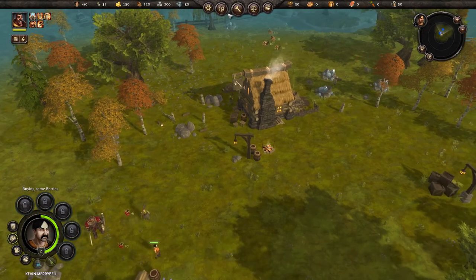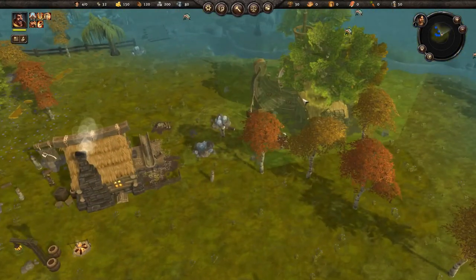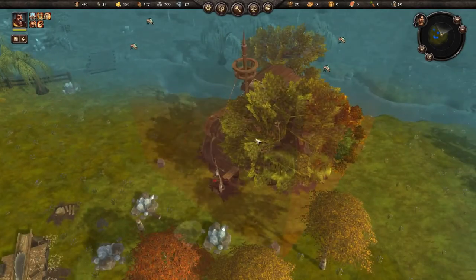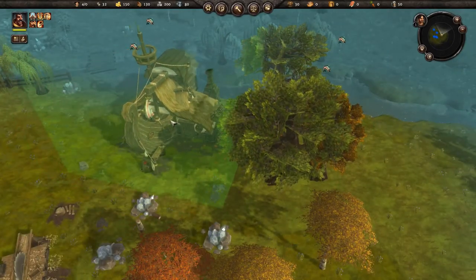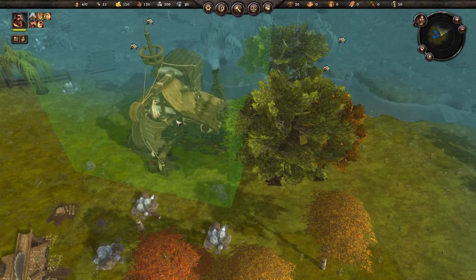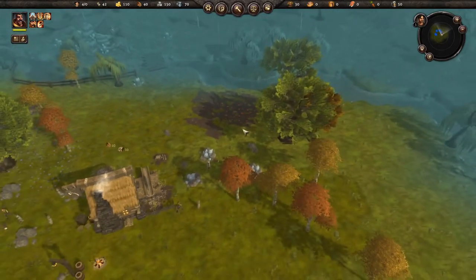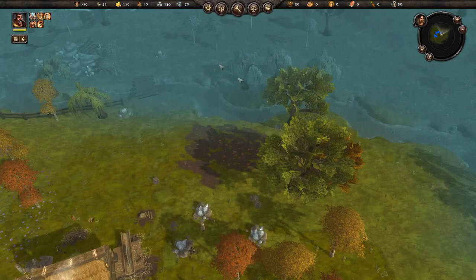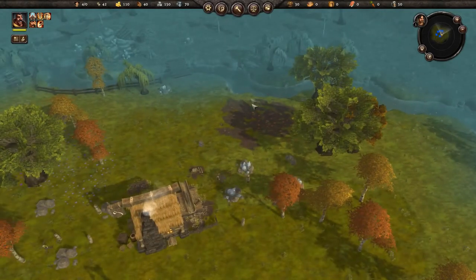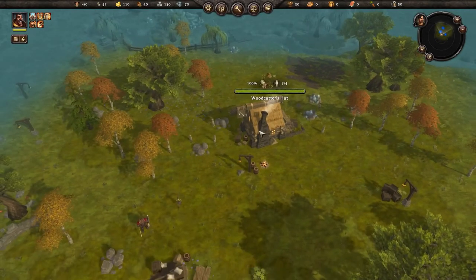We have enough wood to build our fishery now. You can see the little fish icons popping up showing how many fish this is going to be able to get. There are also other icons - it's cool because it shows grayed out icons for things you won't be able to get immediately but will be able to harvest eventually once you upgrade the building.